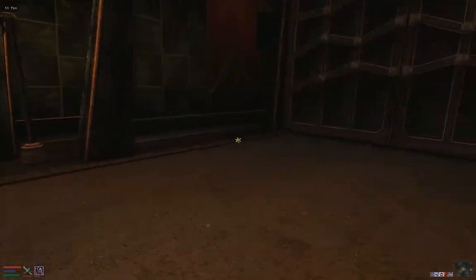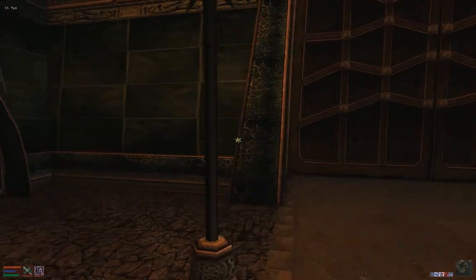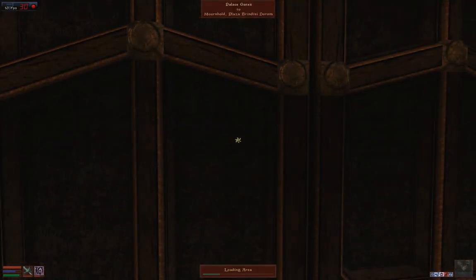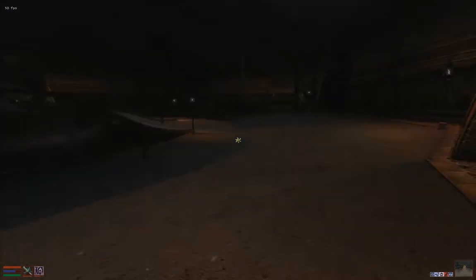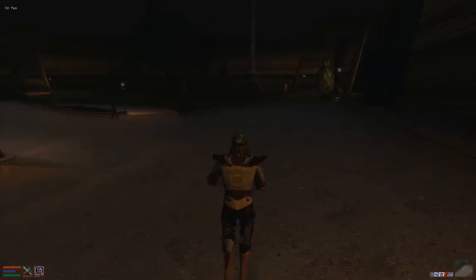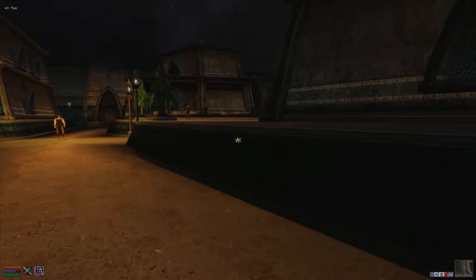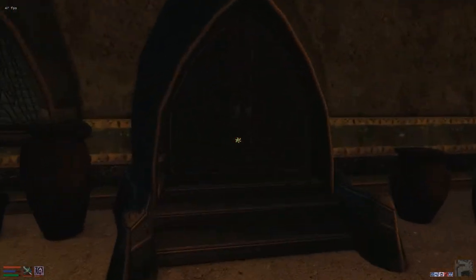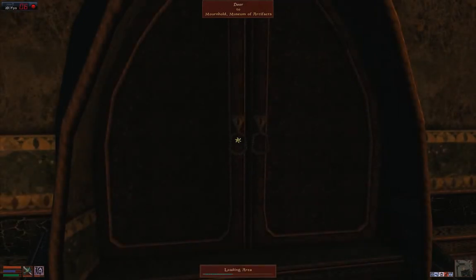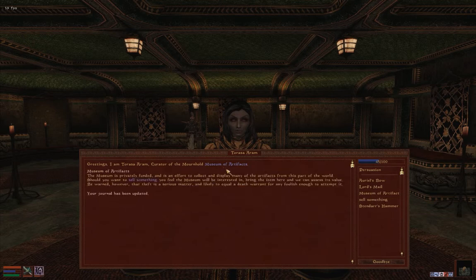Now we need to go to God's Reach. There are two doors you can take — left or right — and you want the door that says God's Reach, not God's End. Once you get into God's Reach, you want to go to the Museum of Artifacts. I think it's this house right here.